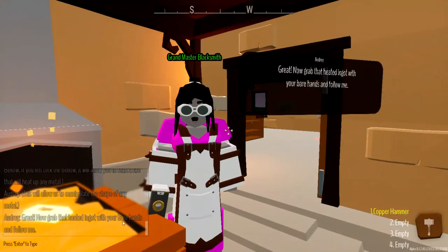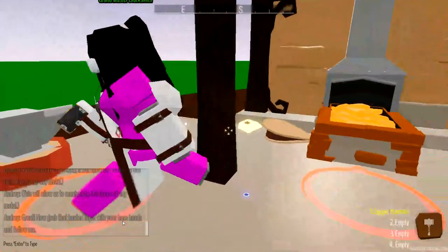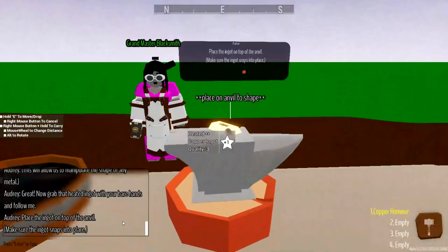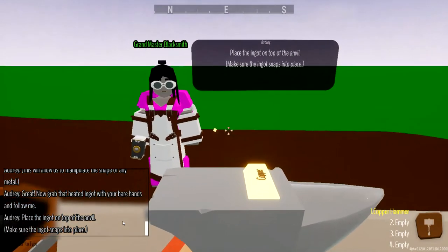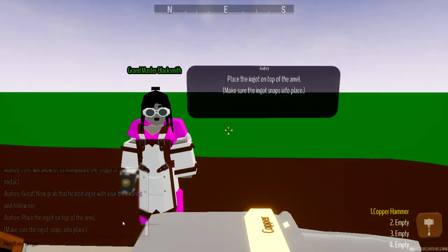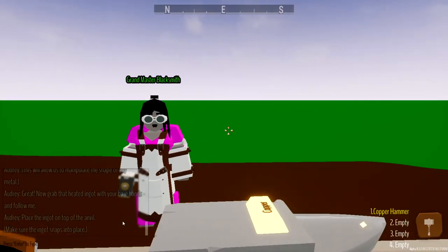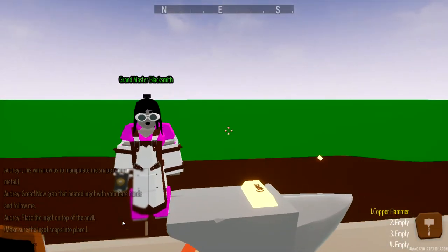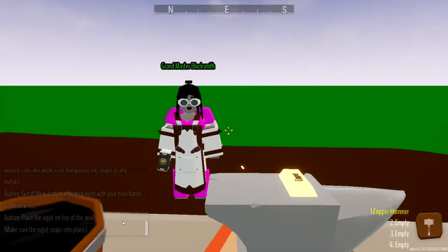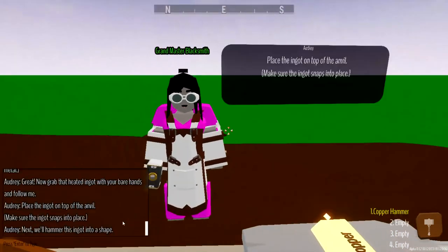Now grab the heated ingot with your bare hands and follow me. Yes ma'am, let's burn our hands here. She's pushing our metal out of the way and that snaps to the anvil. Okay, we've placed it on the anvil. Audrey is a very slow talker. Down in the comments below, let me know if you've ever played My Little Blacksmith Shop and what you think of it.